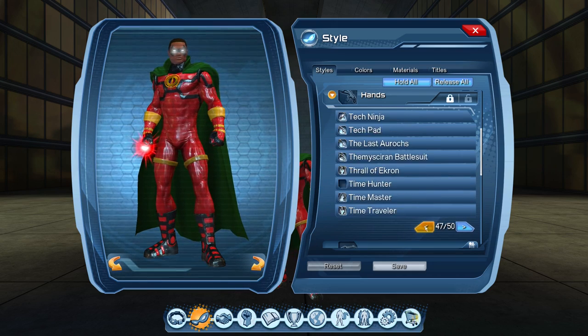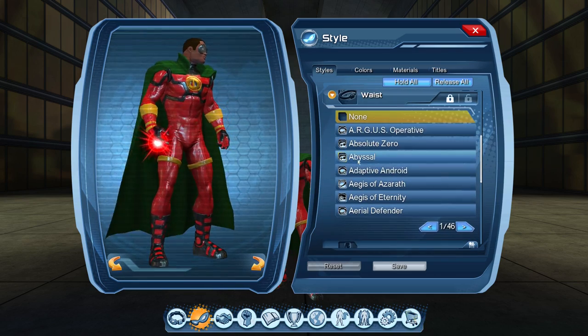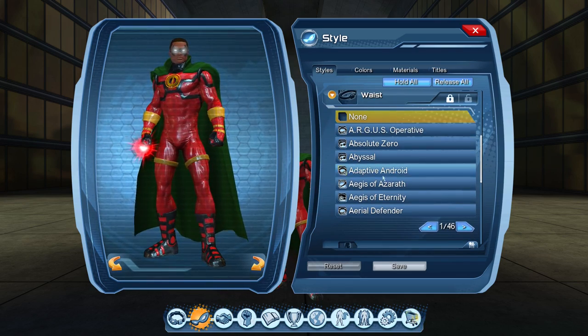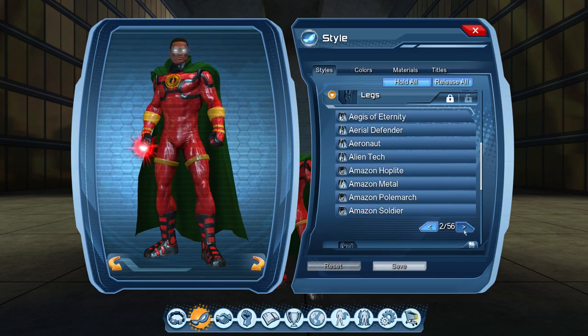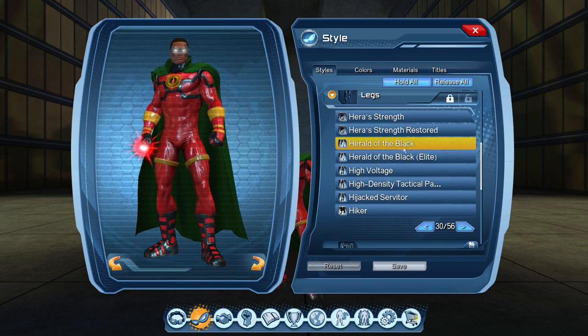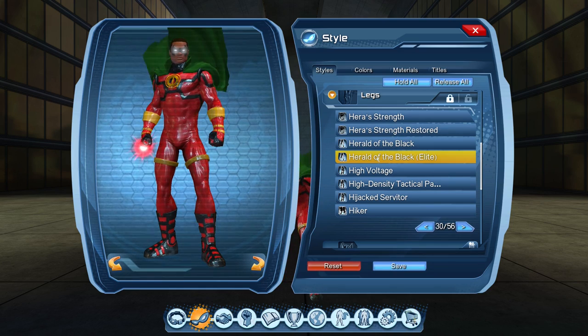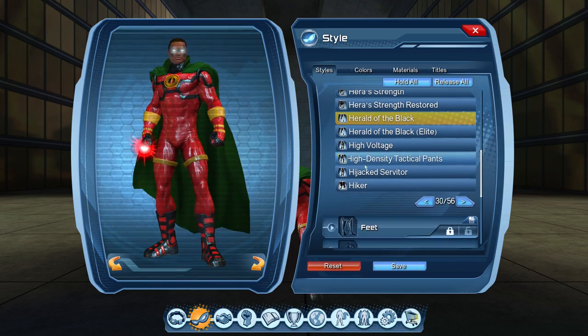Hands — that's Retro-tech. Then the waist style, there is none, so you don't have to worry about that, we can skip right by. Legs — this should be Herald of the Black, which is actually part of the Black Hand, Black Lantern style. You could use the Elite if you wanted to, because there's no difference. So if you don't have one or you have the other, you can go with that.